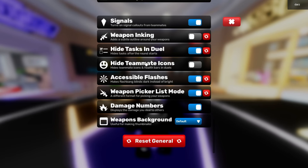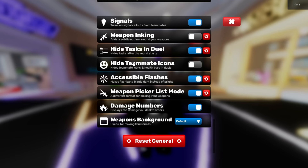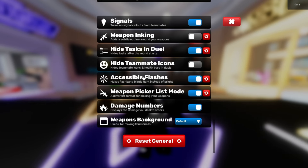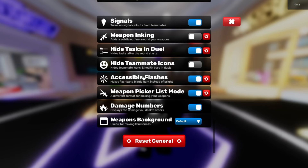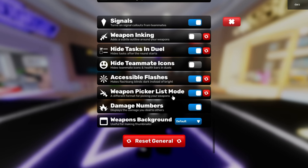Hide teammate icons I have turned off so I can see health bars and where teammates are and what comms they have. Accessible flashes is very important — it makes the flash dark instead of light so I turn it to dark because I don't want to get blinded, I don't want white all over my screen.